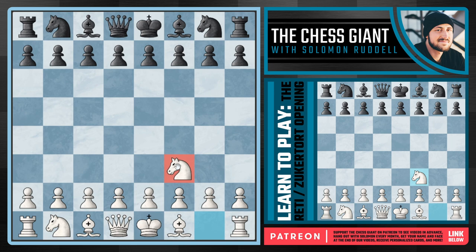This knight on f3 is really only attacking two squares on the black side of the board: the square of e5 as well as g5. So we are preventing the move of e5 unless black wants to play the Ross Gambit, and we're also preventing the move of g5, which is the worst possible option here for black in this position — although it does perform very well in Lichess. But really you're going to see black usually just start off with a natural developmental move.